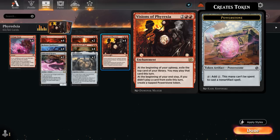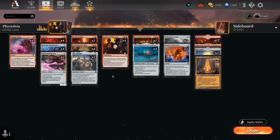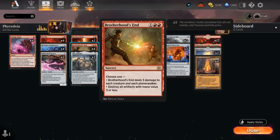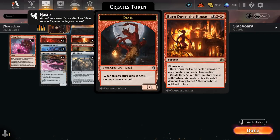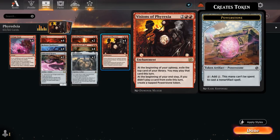Visions is an awesome card draw engine in a control strategy where we can answer all the opponent's creatures with our removal spells and sweepers. Brotherhood's End is very useful there as well, dealing three damage to each creature and each Planeswalker. It can also destroy all artifacts with mana value three or less, though I don't envision using that mode very often. At five mana we also have two copies of Burn Down the House to deal five to each creature and each Planeswalker.